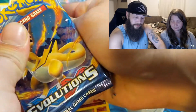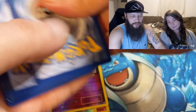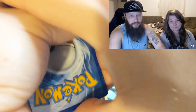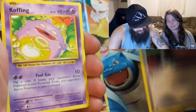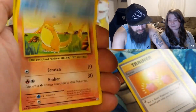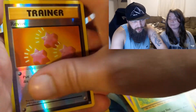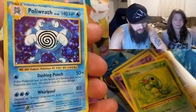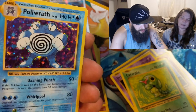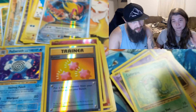We got the Charizard tag, let's go! Switch, Koffing, Revive, Charmander, Diglett, Drowsy, Caterpie, Reverse Holo Revive, and we got a Polywrath holo. Okay, that's a nice card. I like Polywrath. That is a holo or better.